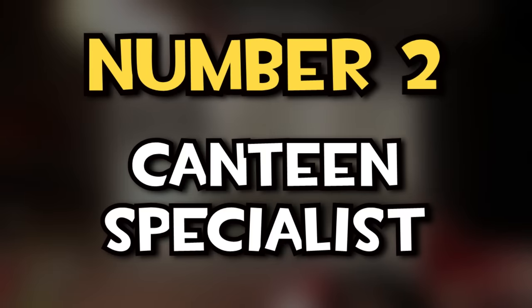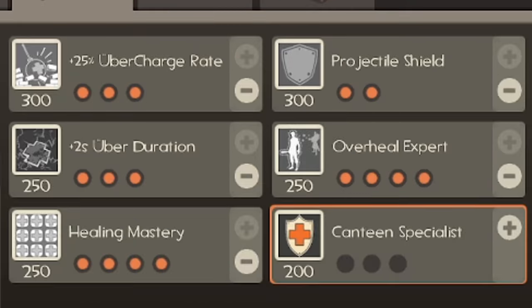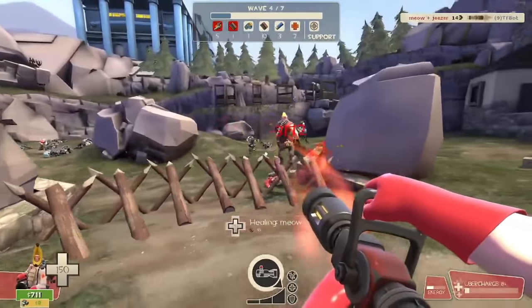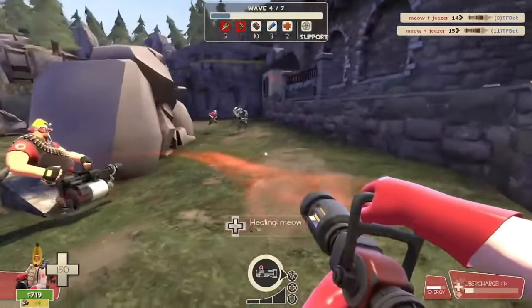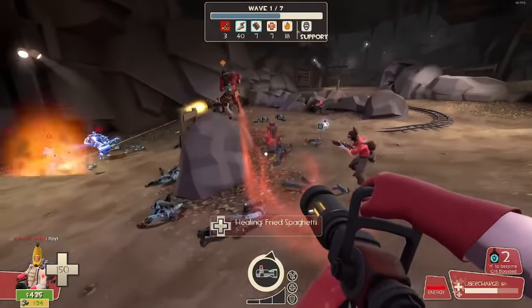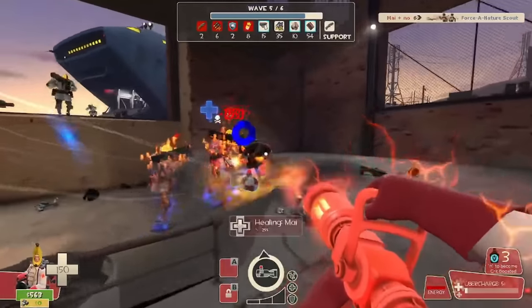Number two: canteen specialist. Does your medigun upgrade tab look like this? If so, you're probably doing something wrong. Avoiding canteen spec is very typical among new medic players, and it's the prime component in what categorizes someone as an idle med. Yeah, they have names for everything now. That's not to say you should skimp out on all your healing upgrades — shittier teams especially will need that assistance — but as the saying goes, the best defense is a good offense.